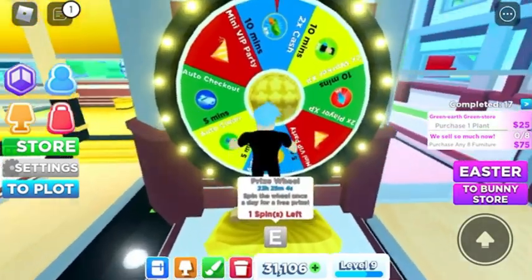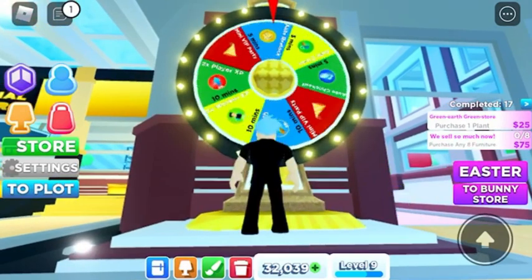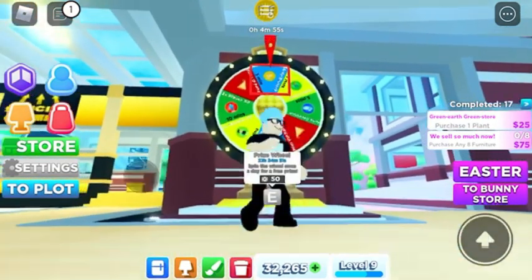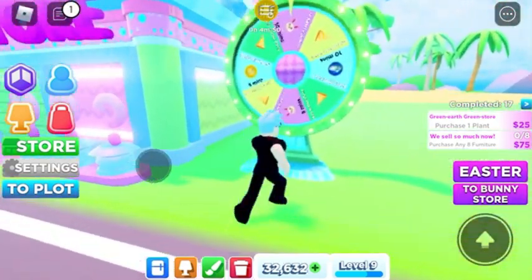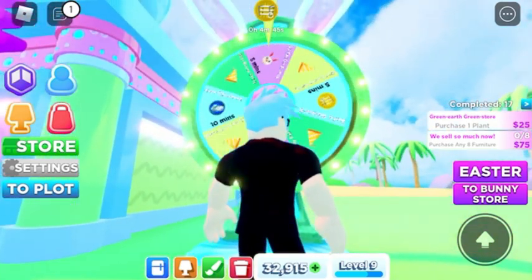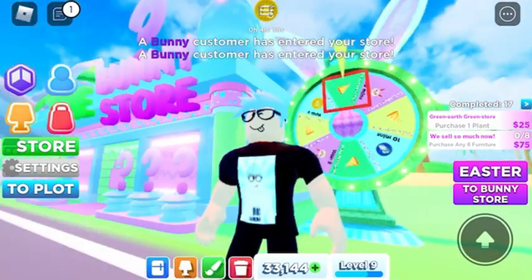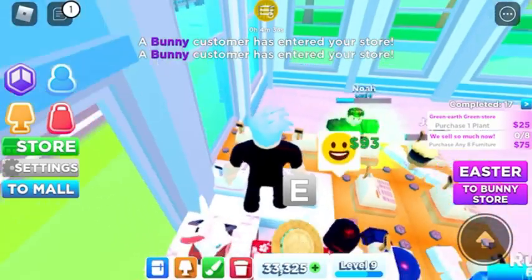One thing we don't want to forget - spin the wheel. We want to spin this wheel right here. I love to have some mini parties for more cash and stuff. They're gonna give me the stockings - don't forget that. Let's go to the bunny store. The reason we really haven't hunted the Easter eggs yet is because the Easter store is expensive, I don't have the money to get it. Starting off as a noob, you can't get it no matter how great you are.